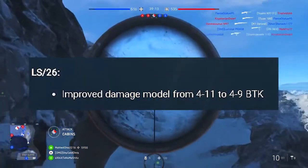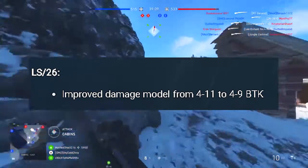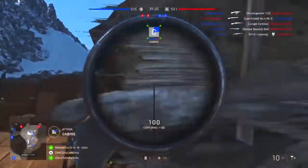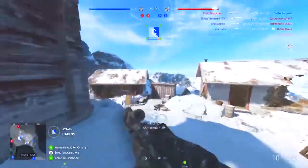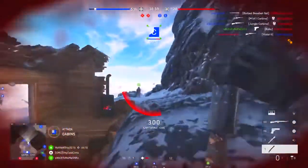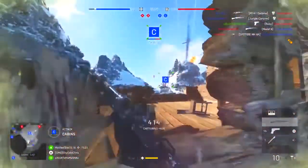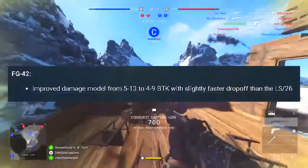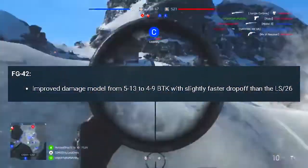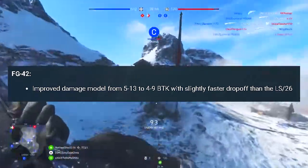The LS-26, which is one of my favorite LMGs to use in this game, is going from 4 to 11 bullets to kill to now 4 to 9 bullets to kill. During this update it's kind of weak — kind of like the FG. And speaking of the FG-42, which is pretty much a nerf gun in this update now, it's going from 5 to 13 bullets to kill to now 4 to 9 bullets to kill, which is amazing, but it will also have a slightly faster drop-off than the LS-26.